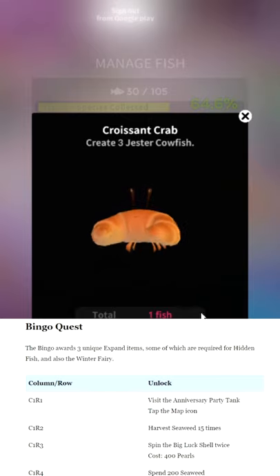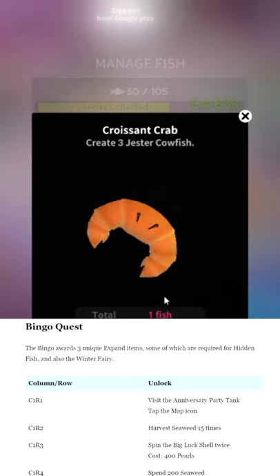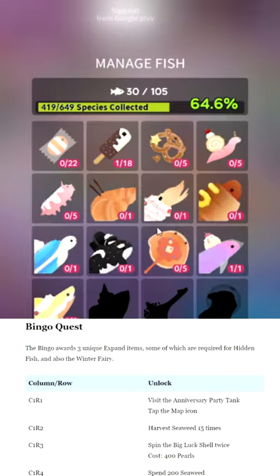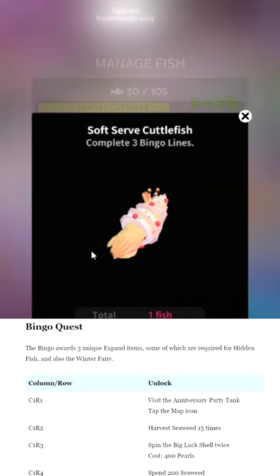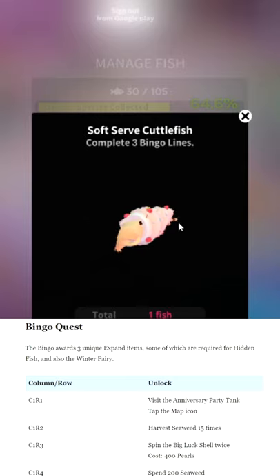Croissant Crab — he's 99% croissant, 1% crab. Requires creating three jester cowfish, which is a past event fish in the hermit crab menu. He looks like a fever dream where you're eating a thousand croissants and then they start crawling away on tiny little legs. Soft Serve Cuttlefish — they had exactly this same idea but it was a cake. It doesn't look too bad, it does look tasty, but it probably tastes like salt water.